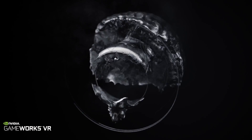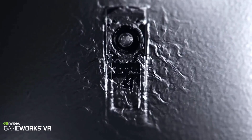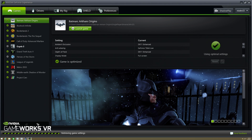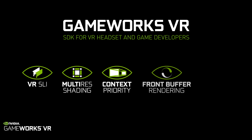The first part of that is building the world's fastest and best GPUs with our GeForce GTX graphics processors. The second component is our client software GeForce Experience, which helps gamers get the latest drivers and the right optimal settings for their VR games and applications. And the third component is our GameWorks VR SDK, which helps headset and game developers get better performance, lower latency, and better compatibility for their VR games and applications.